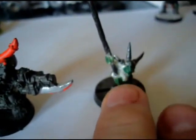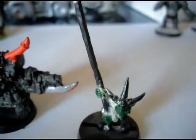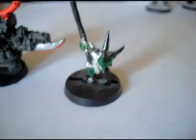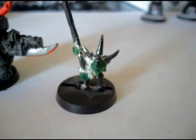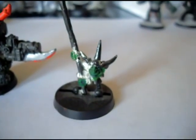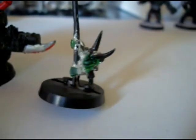And of course the original Ghazghkull Thraka model — before he got mega armor. The mega armor one's cooler looking, but this guy's a classic. And of course he comes with his little sidekick Makari — who doesn't exist anymore. He was known in second edition as the luckiest Gretchen alive; he carries Ghazghkull's standard and was basically invincible — he had a two-plus save against anything and it was unmodifiable. Eventually I guess he failed his save, because the little guy doesn't exist anymore.